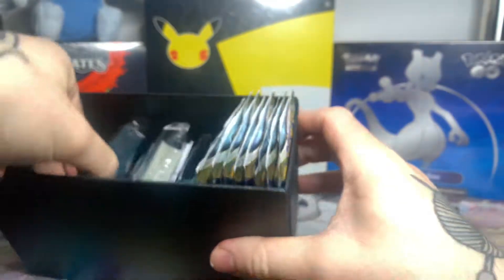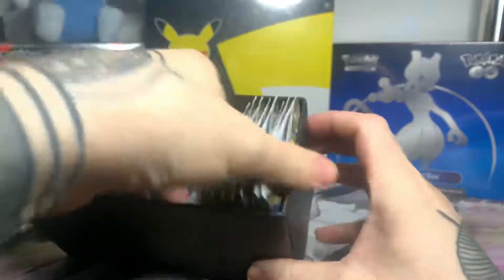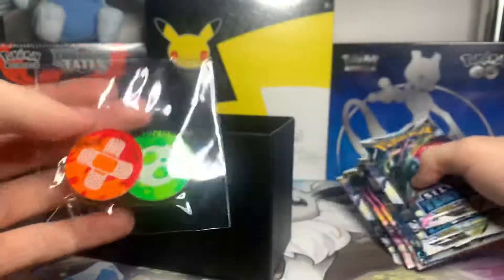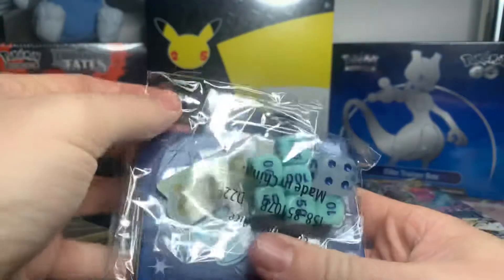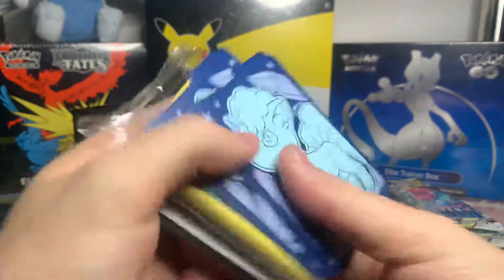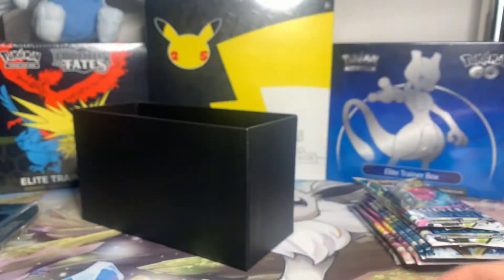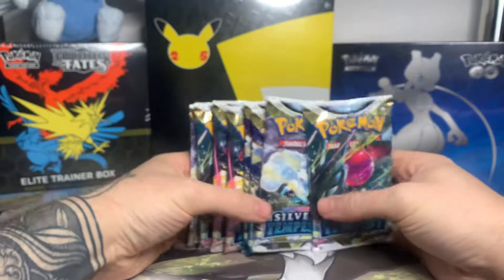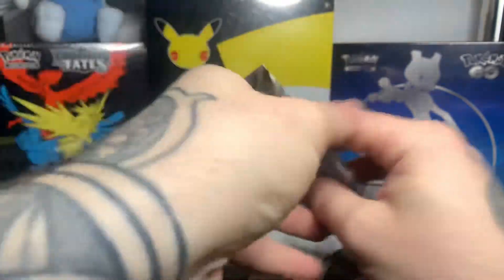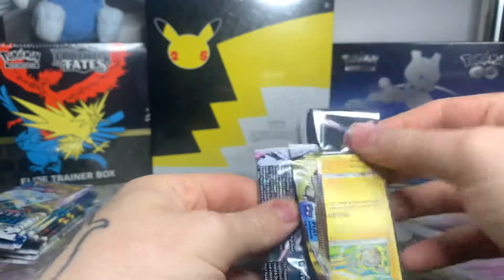We've got the packaging out. Here are the sleeves that you get with this one — pretty nice. And all the packs, the Poison and Dance Planters, the Dice, the V-Star Marker, Deck Dividers, Energies, and here is the code for you. So let's move all this stuff out of the way and then let's get into the packs. Silver Tempest has been pretty good in terms of hits, so hopefully we will have a good Elite Trainer Box.